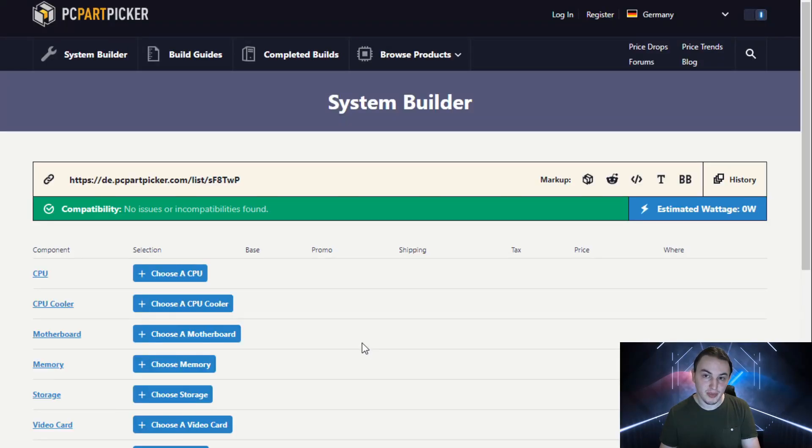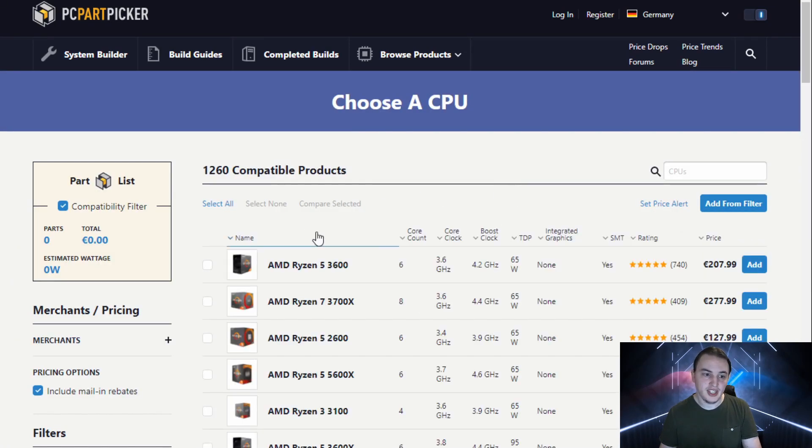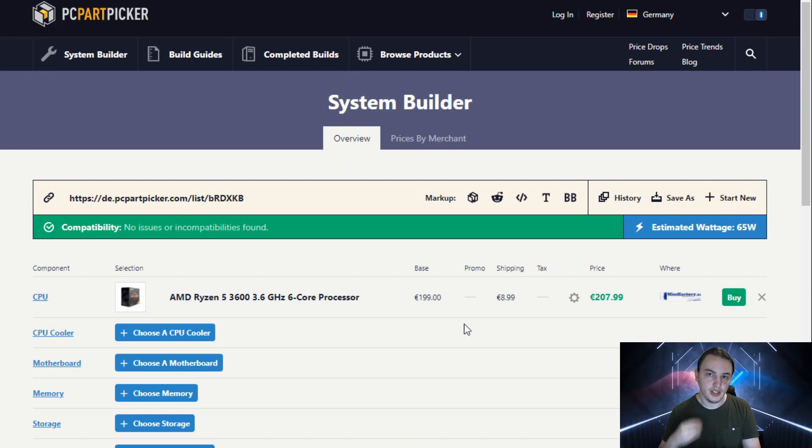Moving on to PC Part Picker, I think it's time to start with our CPU. The most sought-after CPU right now is the Ryzen 3600, which is a hexa-core processor — 6 cores, 12 threads. In any other case I would recommend an Intel CPU because it has higher single-core frequencies, but in this case I would say get a Ryzen 3600, and I'm going to tell you why.